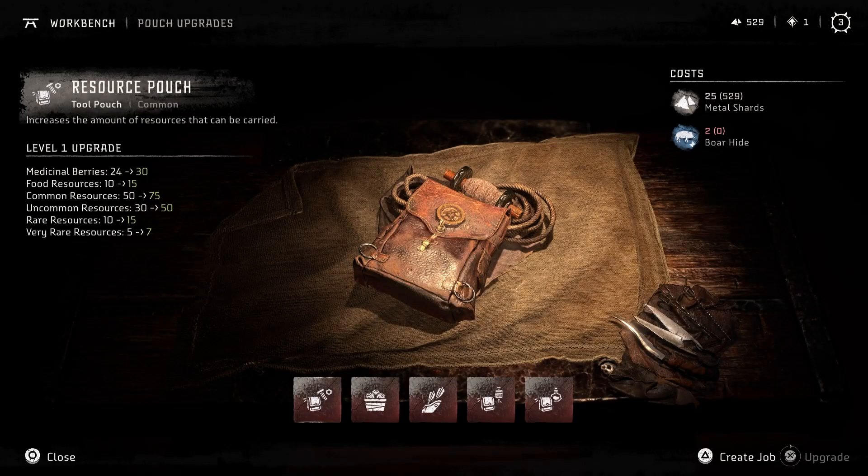You absolutely need to upgrade your pouches so you can carry more medicinal herbs, resources, traps, or arrows. All of these things require you to upgrade your pouches.